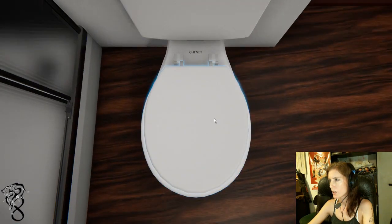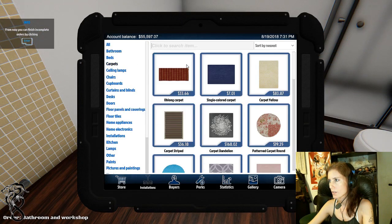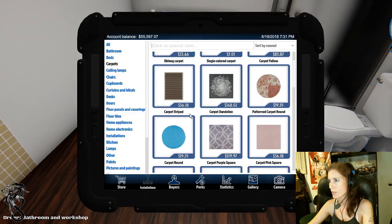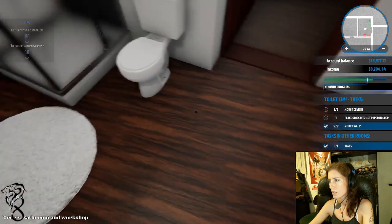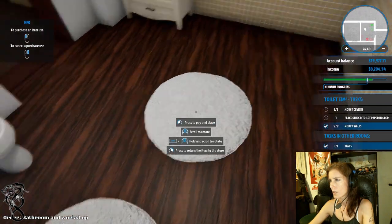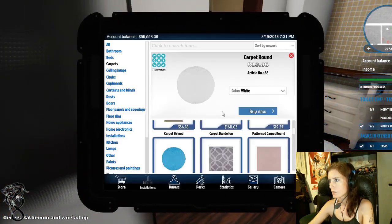Maybe I'd have a hard time putting the carpets down. Carpets round - did it matter which one? Just this carpet round. We'll put one right here and one right in front of where the tub is going to be. But right now we'll sit it there.